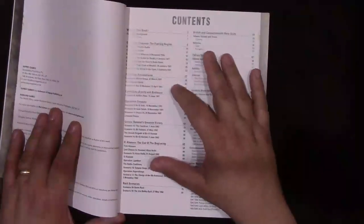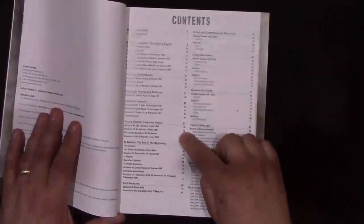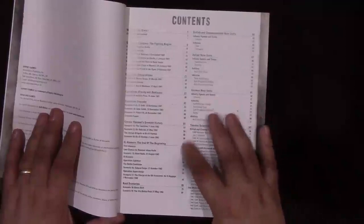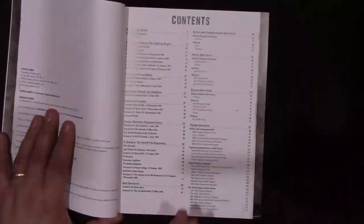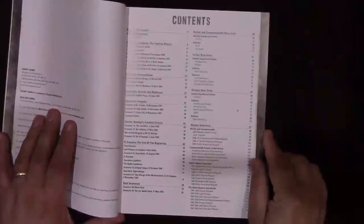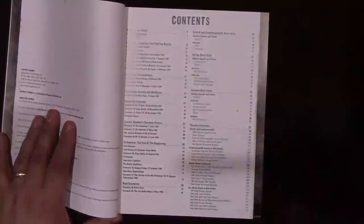It covers everything from Operation Compass through Crusader — which is the big one I'm really paying attention to right now. There's a gap between Crusader and Gazala because after Crusader petered out, Rommel had a chance to regroup. Six months later he launched his next campaign, which led within the last six months of the year to the conclusion of the struggle in Libya. After the Second Battle of Alamein, the Axis start withdrawing and things become pretty much hopeless for them, ending with fighting in Tunisia. However, this book does not cover Tunisia, Algeria, or Morocco.